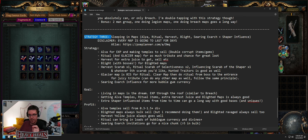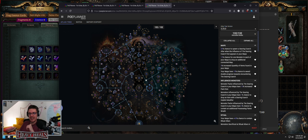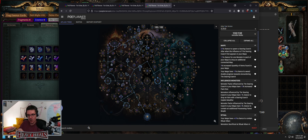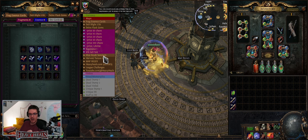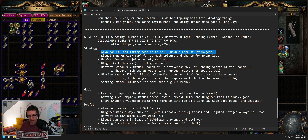Strategy three I've intentionally put here because I'm a lazy person — I want to spend 15 to 20 minutes in a map and I don't care about anything, I just want to earn currency. Welcome to: Alva, ritual, harvest, blight, searing Exarch, and shaper influence in a map. These maps last for days. The atlas uses all available passive points — you can add or remove whatever you'd like. This is the 'one map lasts forever' type of atlas.